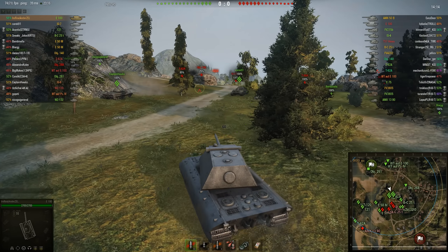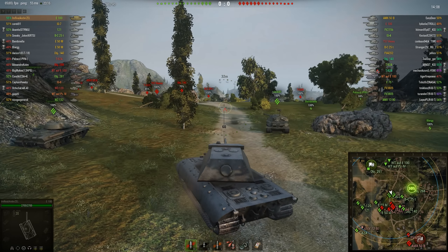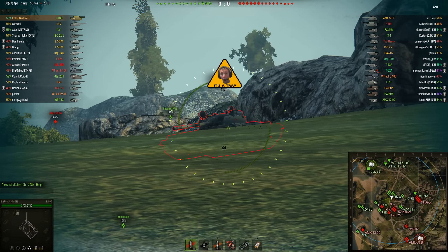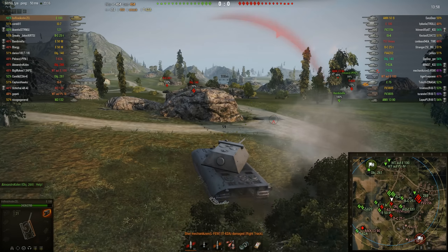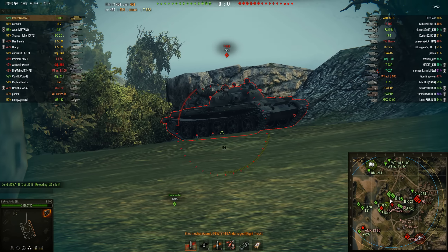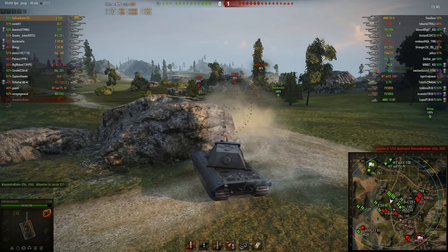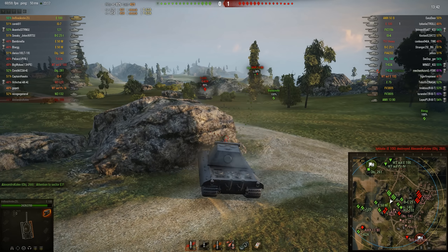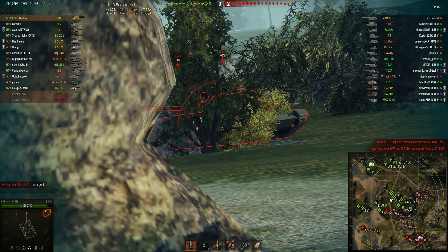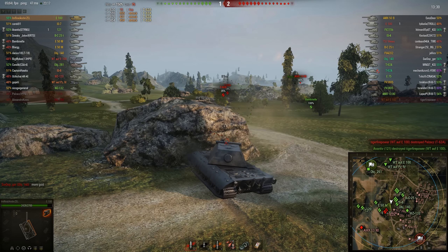The armor on this beast is magnificent. It's really well armored. You have 200 armor in the front, obviously with a weakness in the lower plates. You always want to angle your tank or side scrape when possible. You have 120 armor on the side, but it is actually spaced armor, so you will be able to bounce a lot of shots from the side if you have it angled.